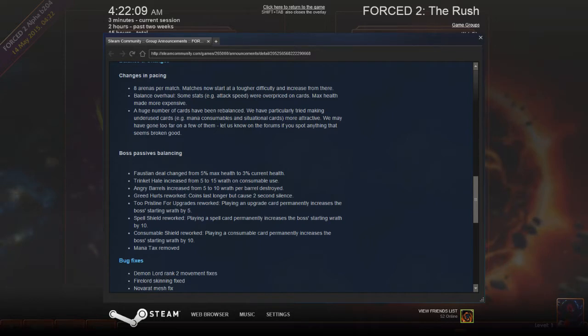Too Pristine for Upgrades reworked: playing an upgrade card permanently increases the boss starting wrath by 5. Spell Sheet reworked: playing a spell card permanently increases the boss starting wrath by 10. Consumable Shield reworked: a consumable card permanently increases the boss starting wrath by 10.